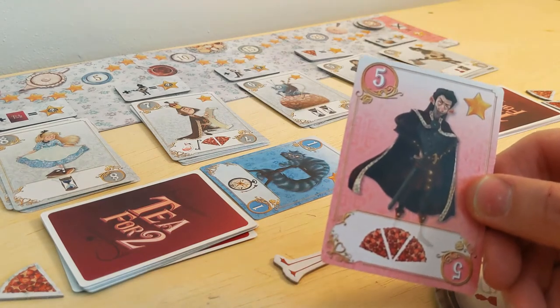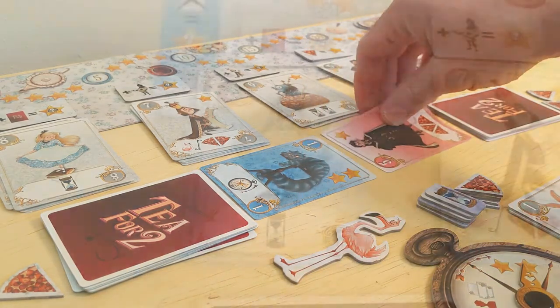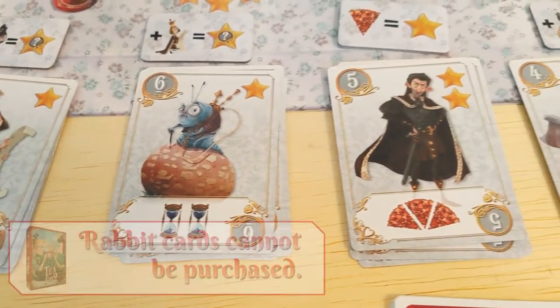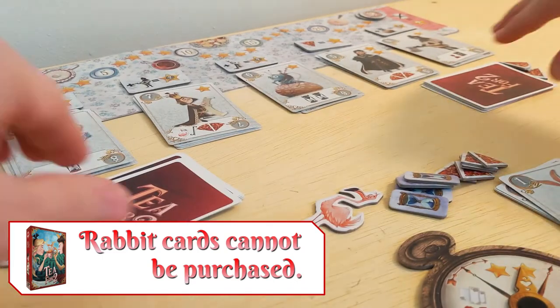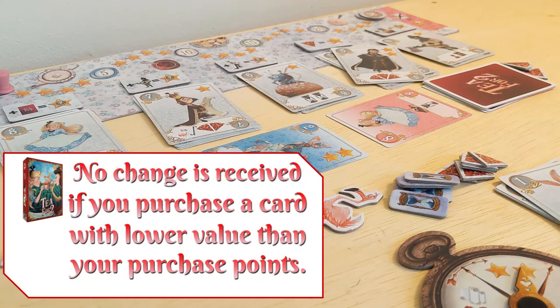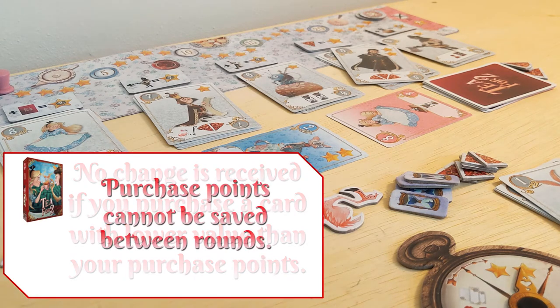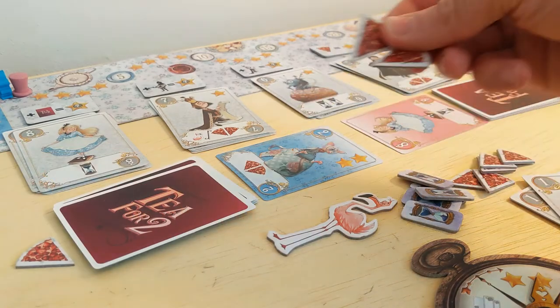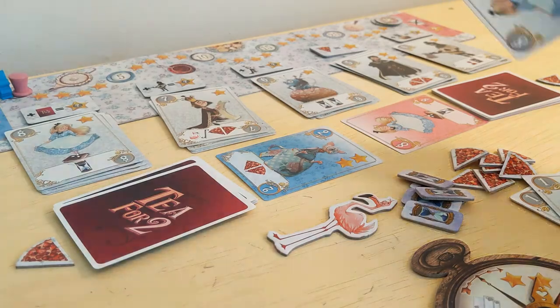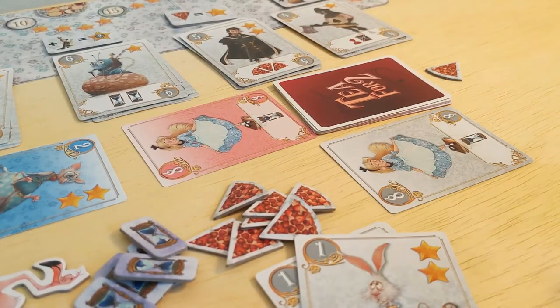Action option number one is to activate the ability of the character you revealed this round. For instance, activating the knave gains you three tarts from the supply. Option two is to buy a new card for your deck — each card's cost is the same as its number value, and you get purchase points equal to the difference between your card and your opponent's. So if you reveal Alice with value eight and your opponent flips the door mouse with value of only two, you win and have six purchase points, so you could buy a caterpillar or anything of lower value. When buying, you also have the option to discard any number of tarts to increase your purchase points by one each. So discarding two tarts means you could get two extra buying points and buy another Alice card this turn. Your purchased card goes into your discard pile and will be shuffled into your deck the next time you run out of cards.